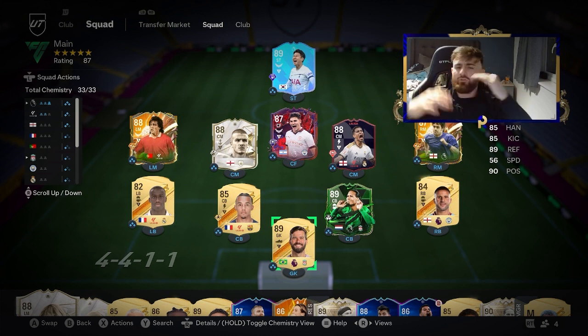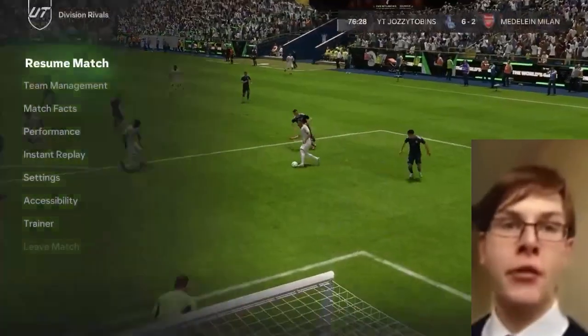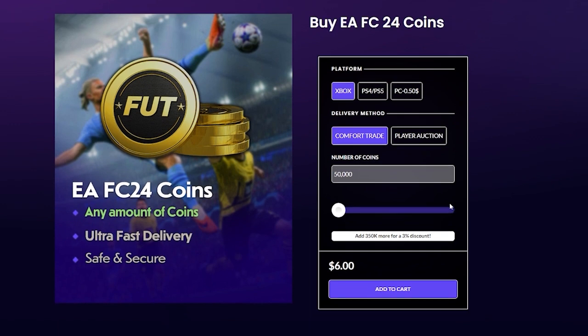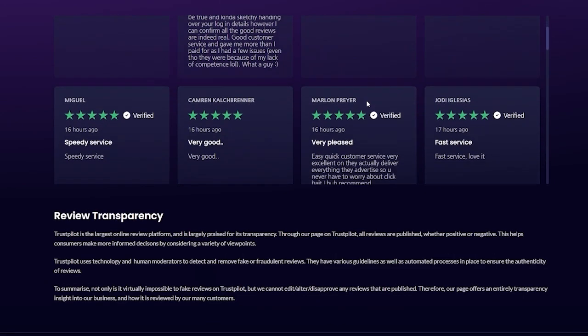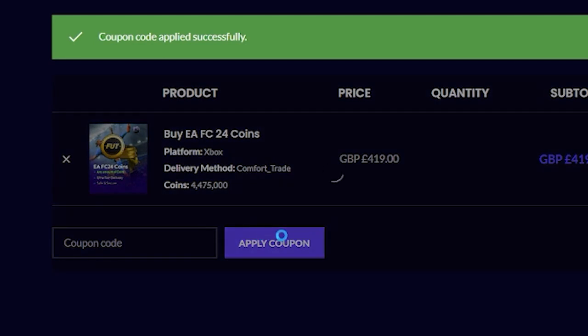Now if you do want some coins in a bit of a quicker way, if you guys are fed up of coming against people in FUT Champs who use loans and OP cards from day one, then you need to head over to mitchcactus.com where not only can you buy the cheapest and most reliable FIFA coins on the EA market, you'll find over 10,000 reviews from people who have used the service. Make sure to head over to mitchcactus.com and use code RECALL for 5% off.